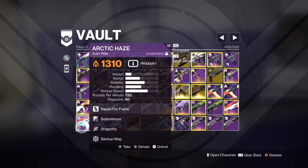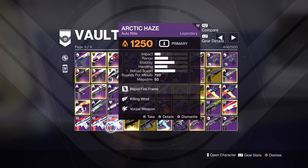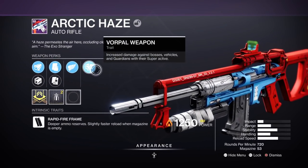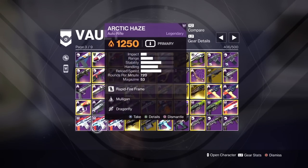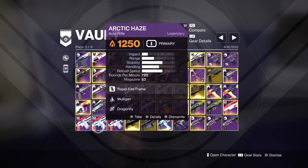Moving on now to auto rifles. RΔMPAGE DKs is a really good auto rifle, but again it's Rapid Fire Frame so it's going to struggle getting those shield breaks. But I do have a Vorpal on it so this one might work — some rolls will work, some won't. It just depends on your range stat and what perks you've got. I haven't got a great roll on it if I'm being honest for end game.